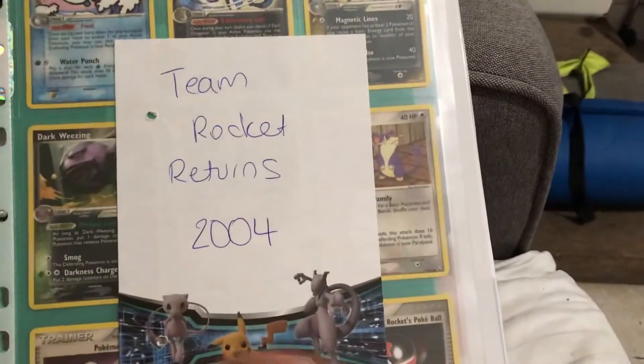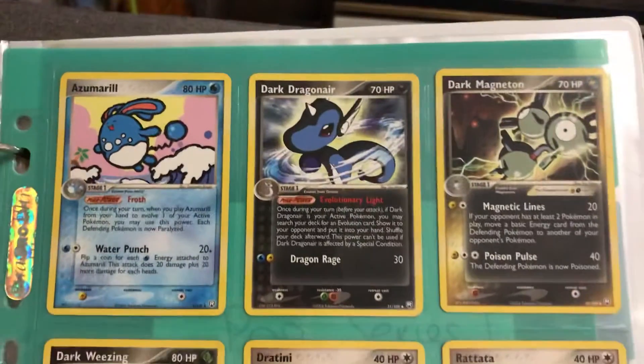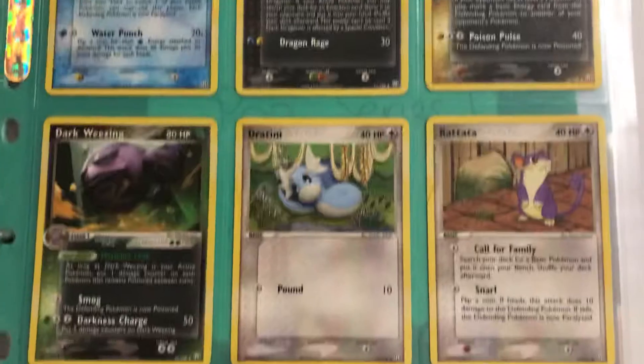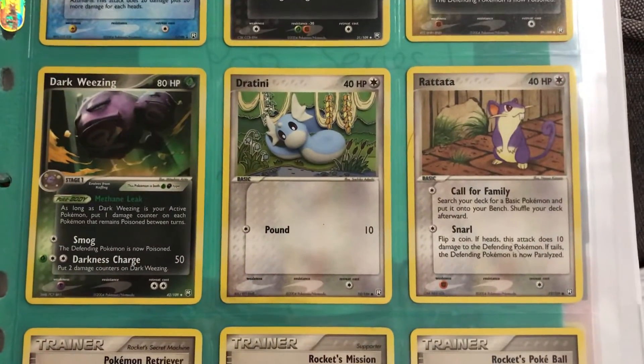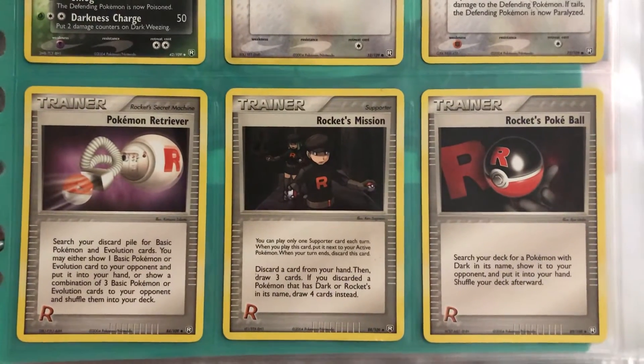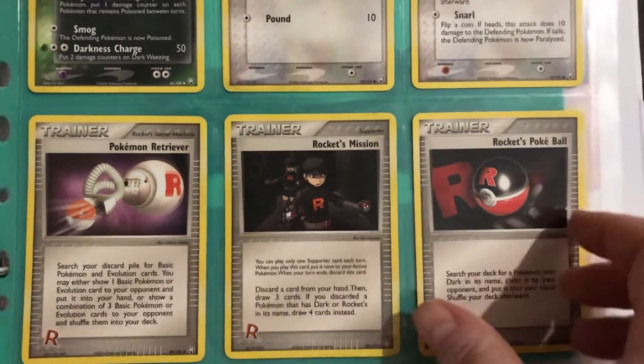Then we have Team Rocket Returns from 2004. I have Azumarill, Dark Dragonair, Dark Magneton, Dark Weezing, Dratini and Rattata. Trainer cards: Pokemon Retrieval, Rocket's Mission and Rocket's Pokeball.